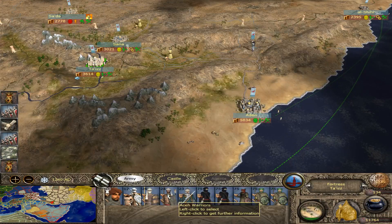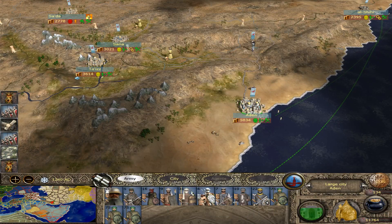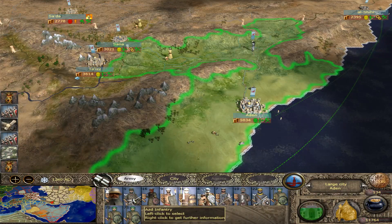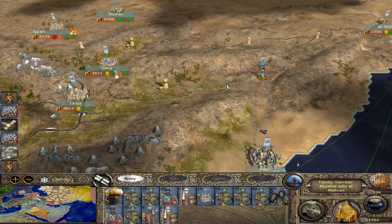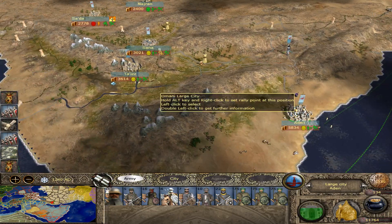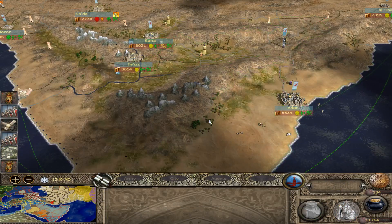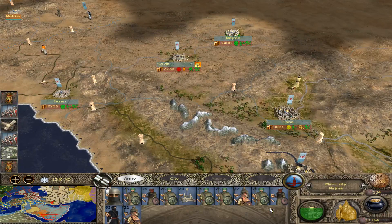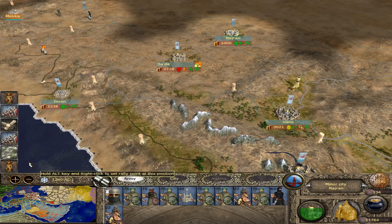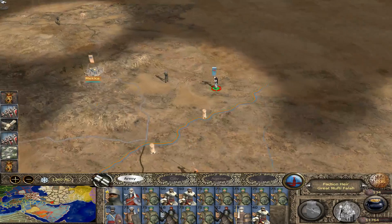That looks pretty good. Is there anybody here? I could get Aceh warriors, Arab spearmen. So I think that's pretty good — that's about as good as I can hope for. Then I'll decide if I want to disband these or what in the time going forward. Everybody here looks happy. I'm just going to go ahead and disband that guy who's only five dollars, but it doesn't hurt.